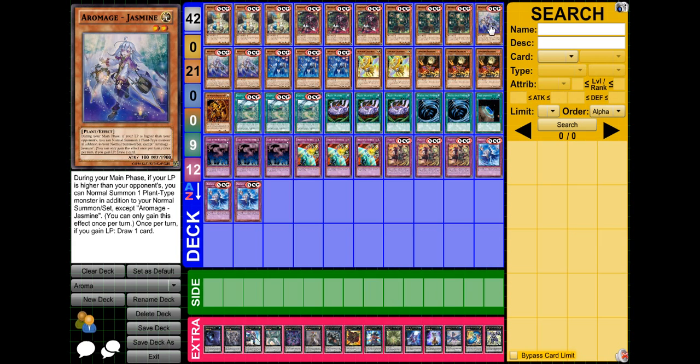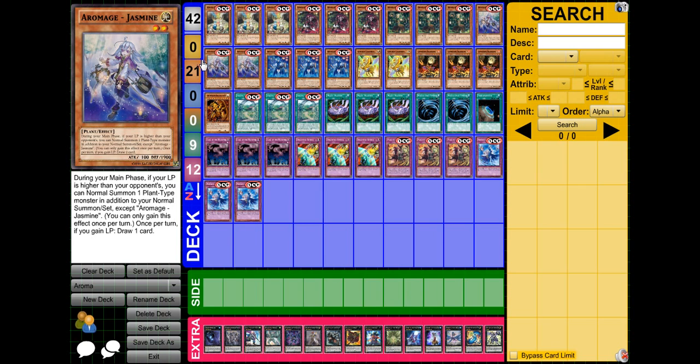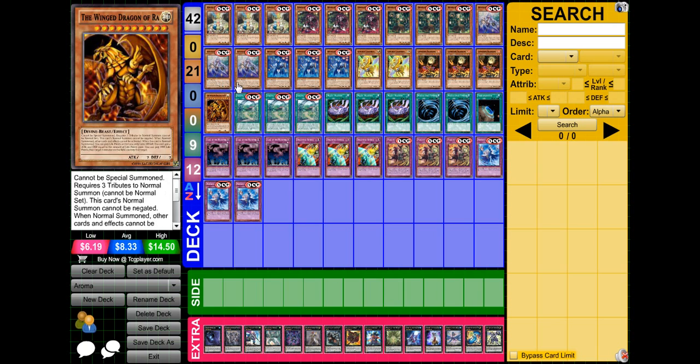I play three Aromaid Jasmine. She's one of your main cards in the deck. She gets you a draw every time you gain life points, and she grants you an additional normal summon if you have more life points than your opponent. She is an overall really good card. You either want to set her first turn or switch her to defense with Rosemary. You almost never want to have her in attack position, especially since she becomes a prime target for your opponent to attack.